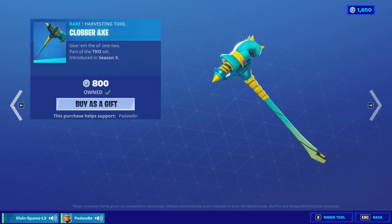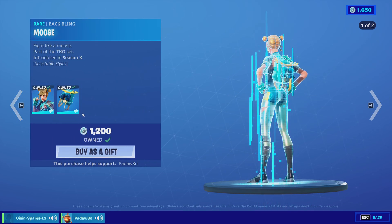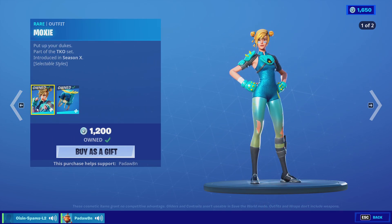And then we got the Fated Coil, the Clobber Axe, and the Moxie skin with these two styles. The back bling has two styles as well.